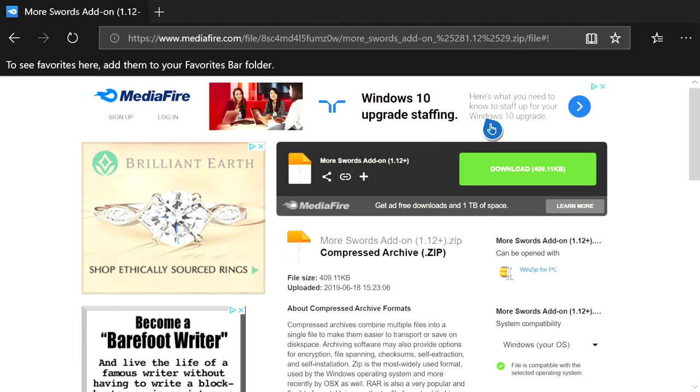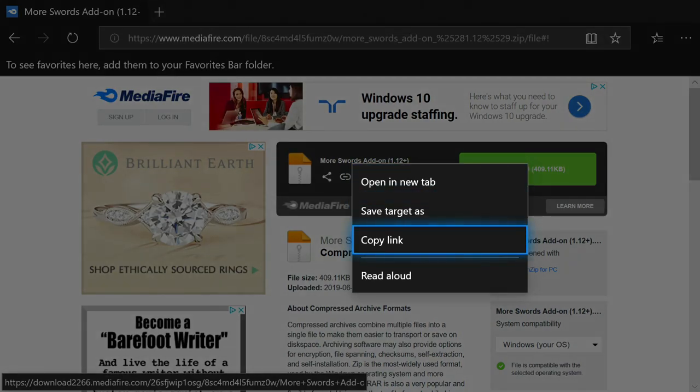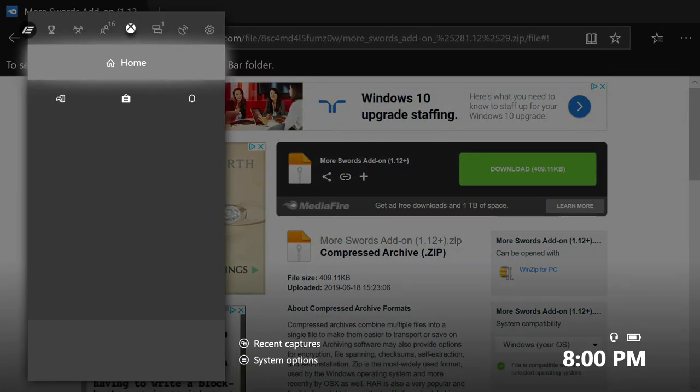Navigate to the website — I'll include the URL on screen. You can also open up YouTube on Microsoft Edge on your Xbox, go to the description of this video, and click the MediaFire link. Once you're on the MediaFire page, hover over Download, press the pause button, and then select Copy Link.